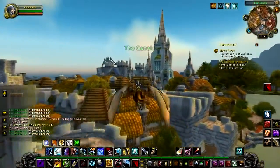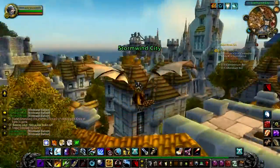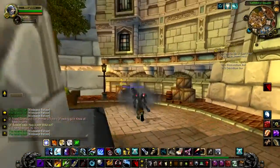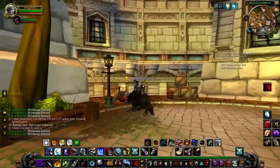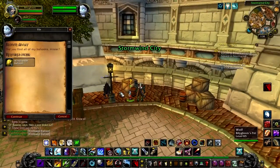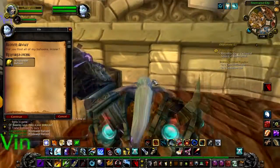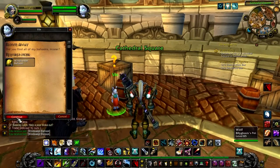And then once you're done collecting the balloons, you just fly back and complete the quest, and then he gives you the pet. It's pretty funny — he flies away.